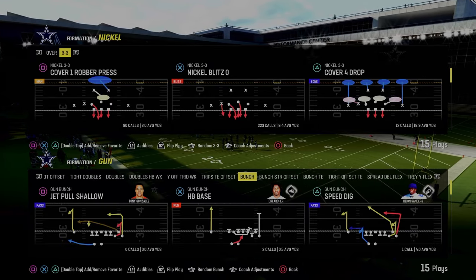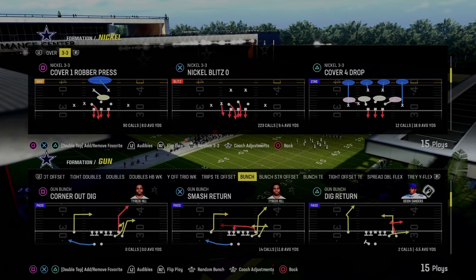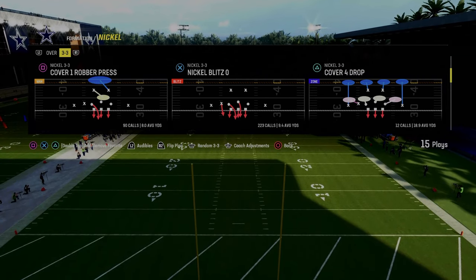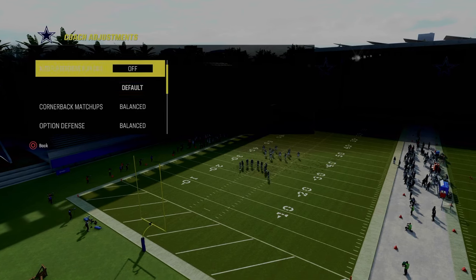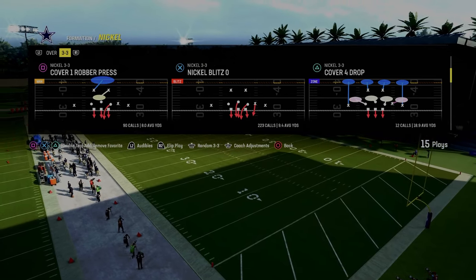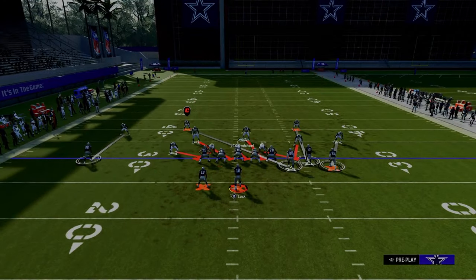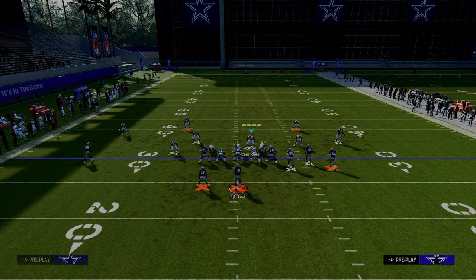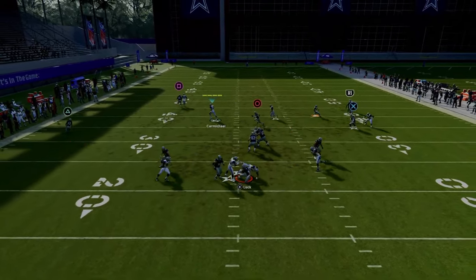The last defense is the nickel 3-3. This defense has been really good for the last several years in Madden — if you master this formation it will probably cross-apply in almost any Madden you play. The play we're looking at is Nickel Blitz Zero. Make sure auto flip is off, leave auto alignment on default or baseline, and flip this play so the nickel corner is on the right side of the screen. Pinch your defensive line, shift linebackers to the left, blitz all linebackers, and put the nickel corner on a hard flat. This is a five-man blitz.